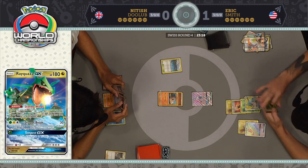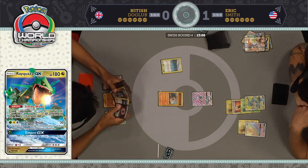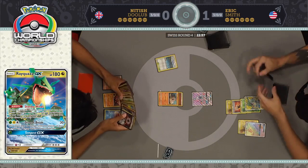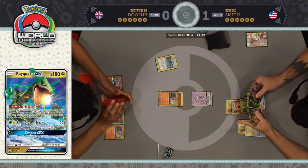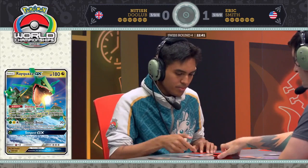That Rayquaza with the Fighting Fury Belt and two energy on it is just so threatening. Nittish gets to breathe a sigh of relief that his Pokemon did not get knocked out that turn. Eric had a third Rayquaza GX in his hand and a Mysterious Treasure. If he were able to get three Lightning Energy in play, he could have dropped down Tapu Koko, used Arrow Trail, and gone in with Sky High Claws to knock out the Rockruff — because taking out Rockruff is a big deal, especially one that's got an energy.